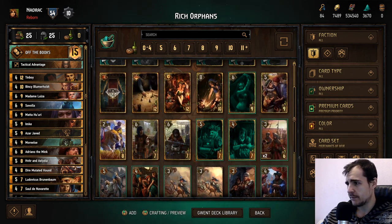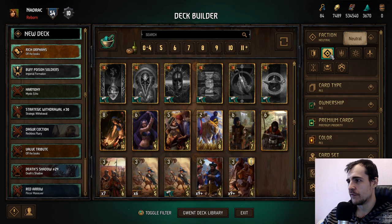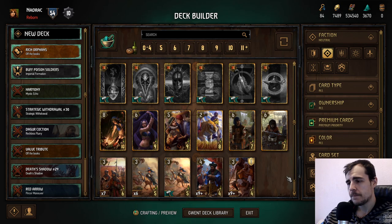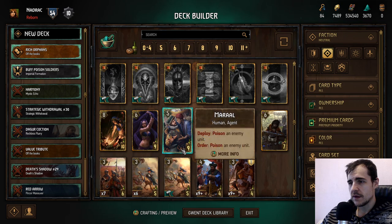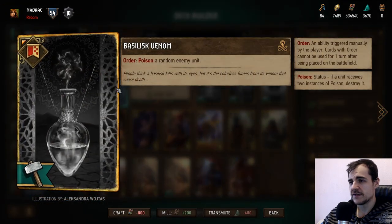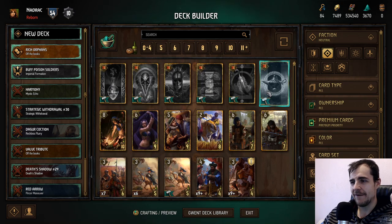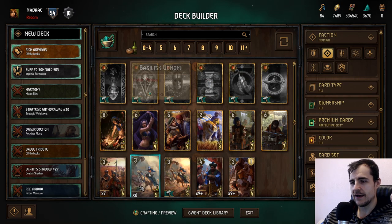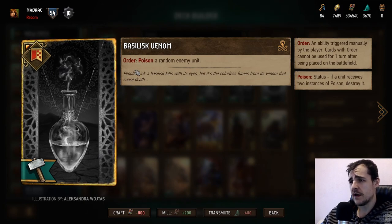Wait — we shouldn't be opening the Syndicate here, let's just go with the neutrals first. We have a bunch of tactical advantage replacements. They are a little pricey frankly, and you don't need to have all of them to really tell how strong they are.